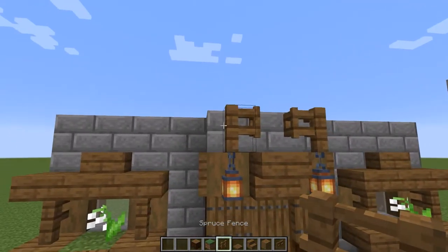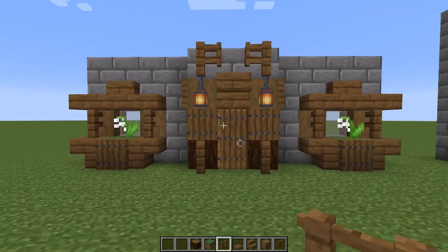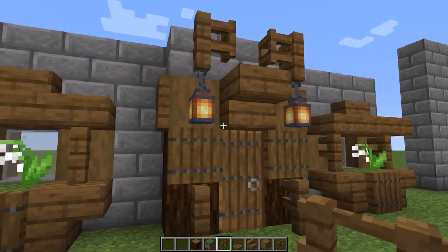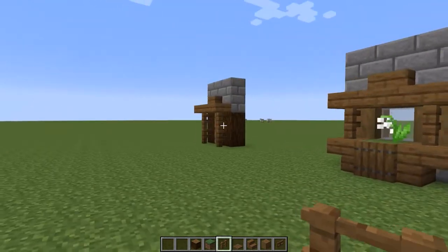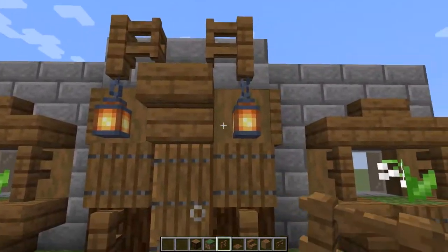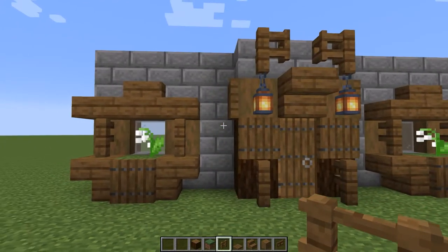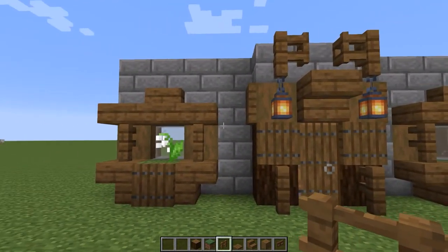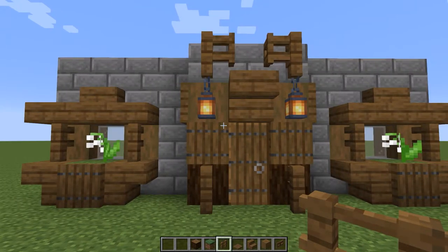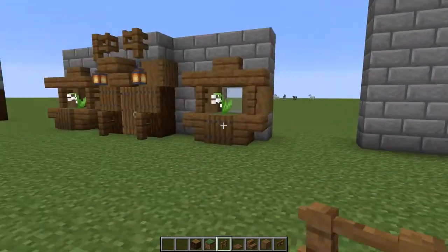We have some spruce fences on the side with some lanterns hanging off them. I think this is a good door if you want something more than the very basic design but not over the top. You can mess around with this, add some blocks, remove some blocks, or change the whole thing up. It's all up to you — this is just some tips and tricks on how you can improve your door-building style.